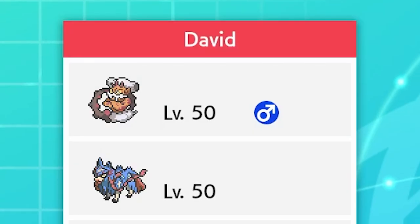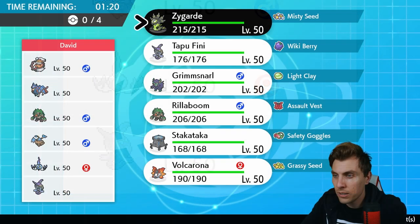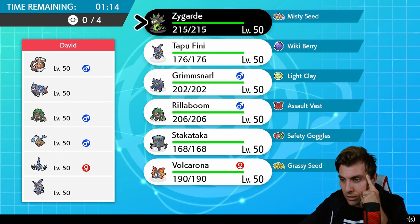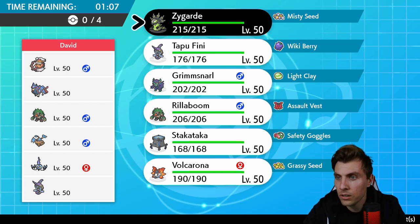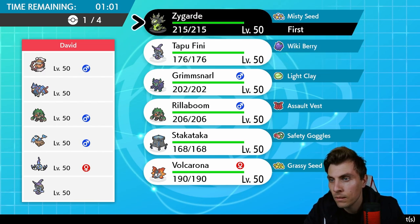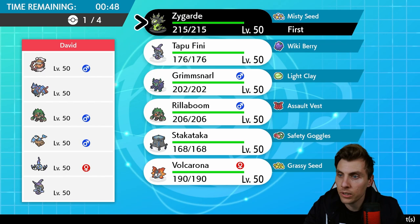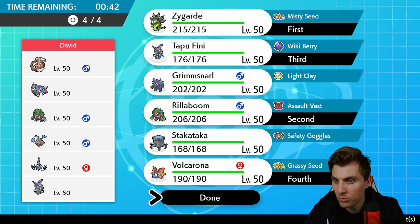Next up we have David playing a team of Landorus Incarnate, Zacian, Rillaboom, Hitmontop, Chandelure, and Tapu Fini. There's Intimidate in Hitmontop, double Fake Out from Rillaboom. Chandelure is interesting — it gives Imprison, Trick Room options, and a decent fire type. It can cause us all sorts of issues. Zygarde is generally quite good here. We definitely want Volcarona, but it's difficult against Chandelure. Tapu Fini makes it tricky — we'd want to bring Zygarde, Rillaboom, Tapu Fini, and Volcarona.